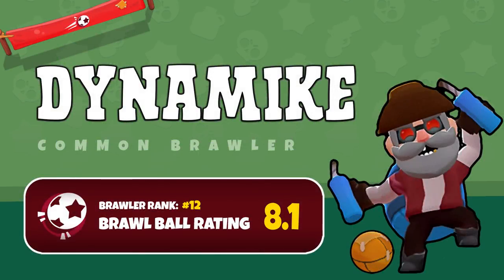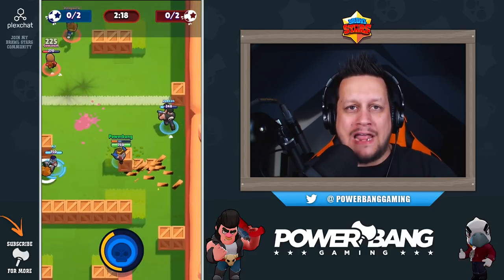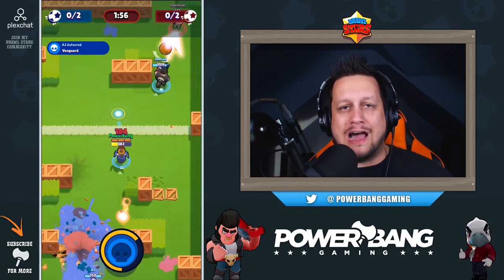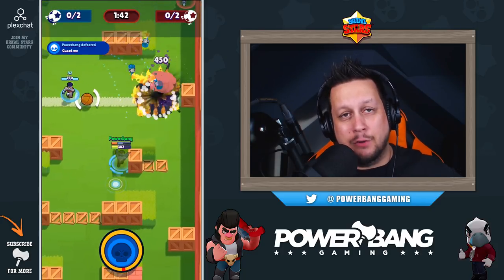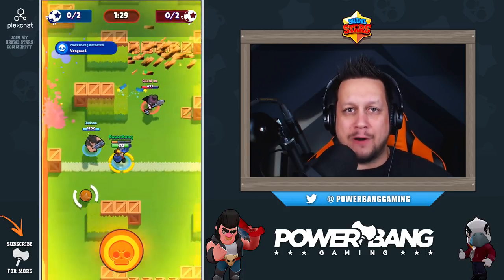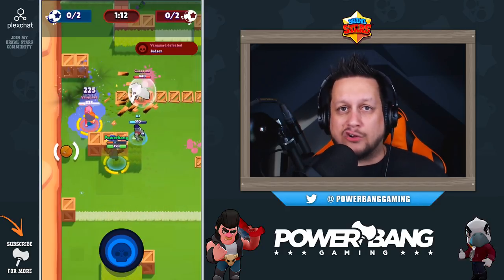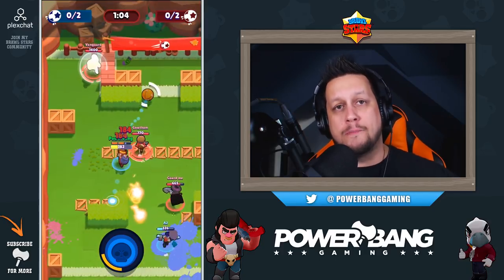At number 12 we have Dynamike. Dynamike is fantastic for Brawl Ball but almost a victim of his own success — he has a counterpart in Barley that makes more sense to use on this map. Dynamike is great at controlling areas of the battlefield, limiting the enemy's ability to approach and cooling off aggressive high-hit-point brawlers like El Primo and Bull. His super can also destroy obstacles, opening up line of sight to the goal, which is extremely valuable for allowing teammates to score.